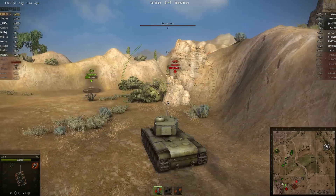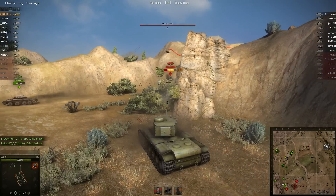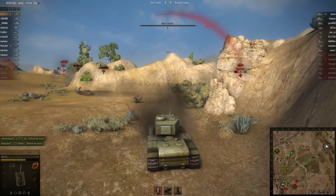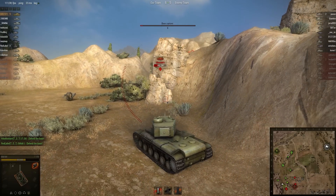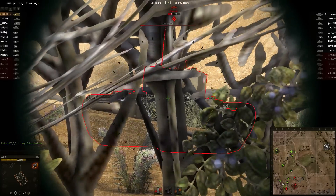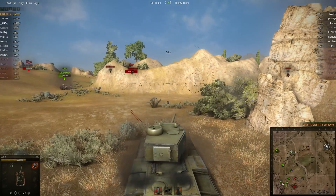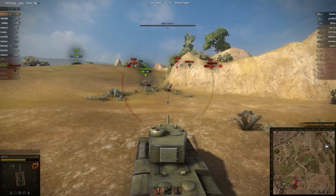Nobody was really making a move for the capture point — just as the enemy decides to make a move for it. The allies have got their tanks mostly ranged across those hills to defend against anyone rushing across the centre, but it looks like the enemy has now put some tanks in that capture point, so they're going to have to send someone over to deal with it.